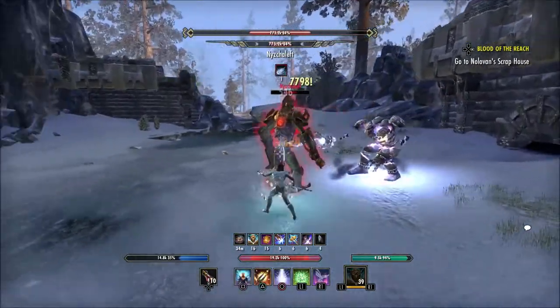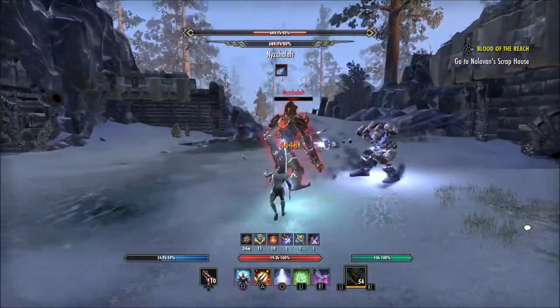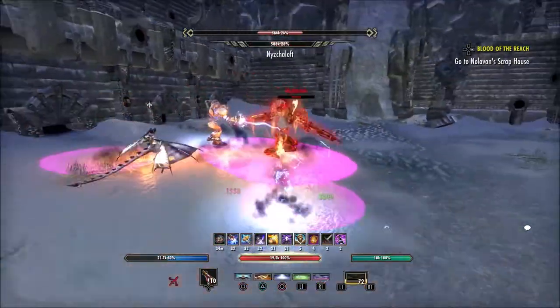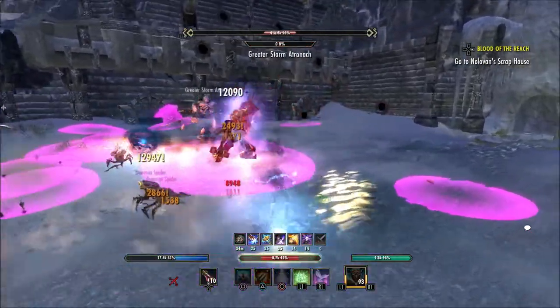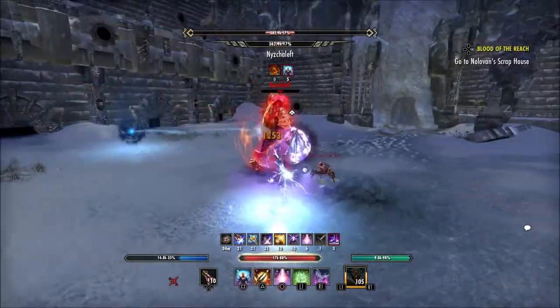You're going to have damage bonuses and healing bonuses, so you'll be able to see all those options. You're also going to be able to see your different resistances — things like Shock, Flame, Poison, Frost, and so on — so you can see how much resistance you have. Also, you're going to be able to see things like the cost of Bash, Block, Break Free, Dodge Roll, Sneak, Sprint, plus a lot of other cost percentages.